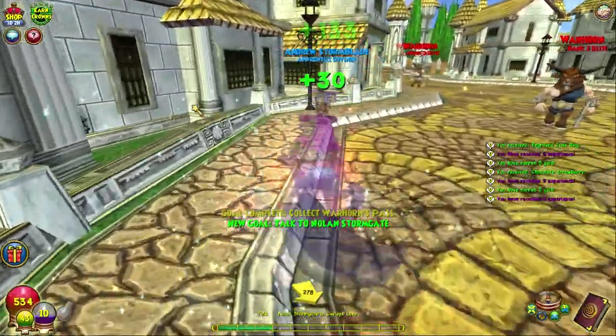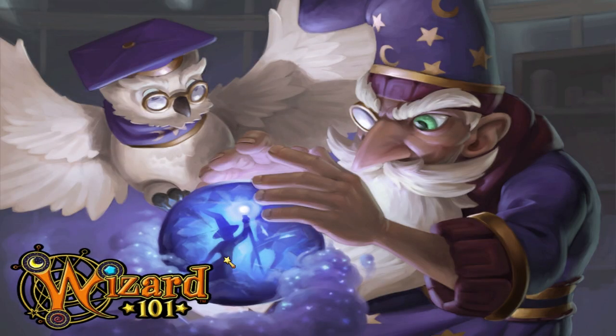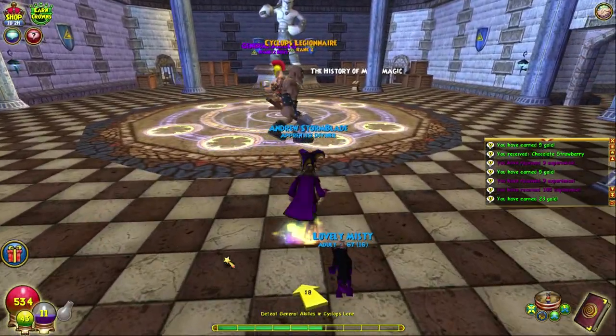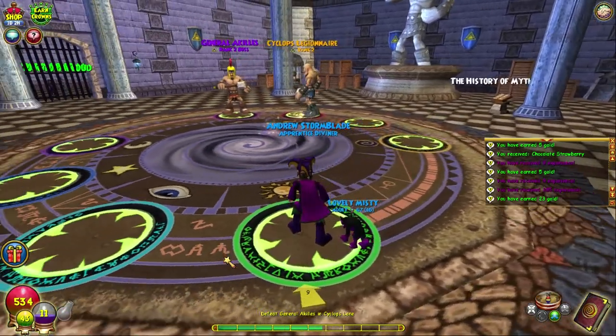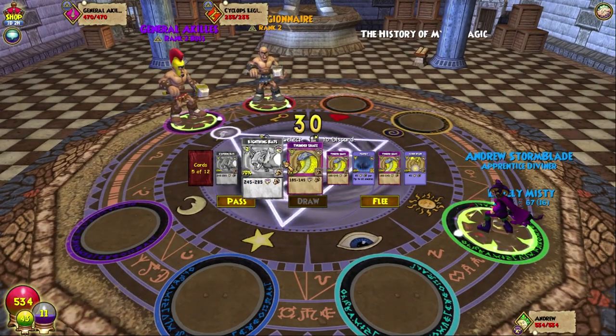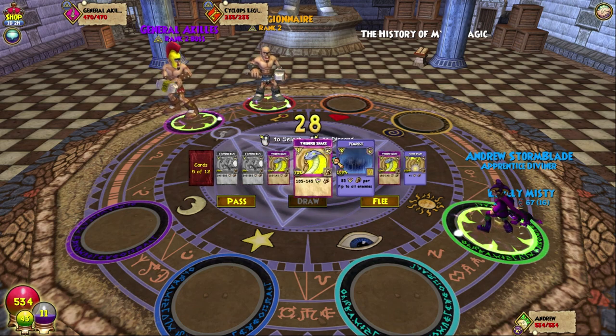Here we go — General Achilles. Let's go! No heals, no heals, limited mana. We can do this. I believe in us. He has so much health though — 470, what the heck?